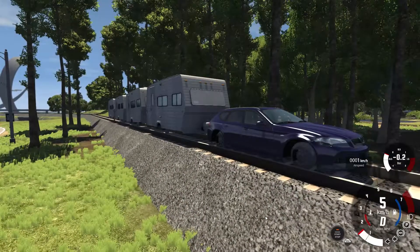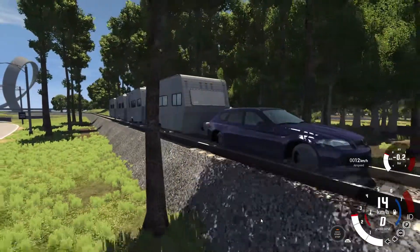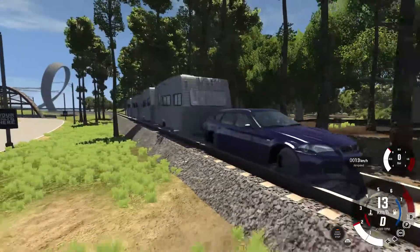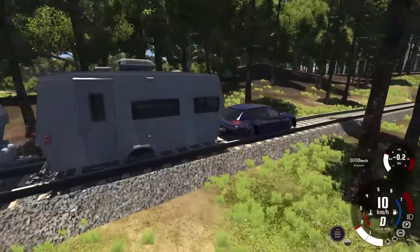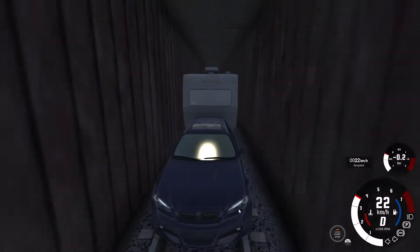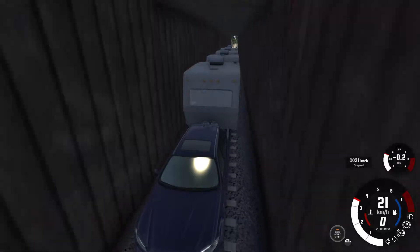Let's try and be reasonable. Not too much power. It's working! We're doing 15 kilometres an hour. I think that's pretty good. Now, why did I only use four caravans? Well, that's to pay tribute to Top Gear, obviously, and their famous caravanning train with the Audi S8.